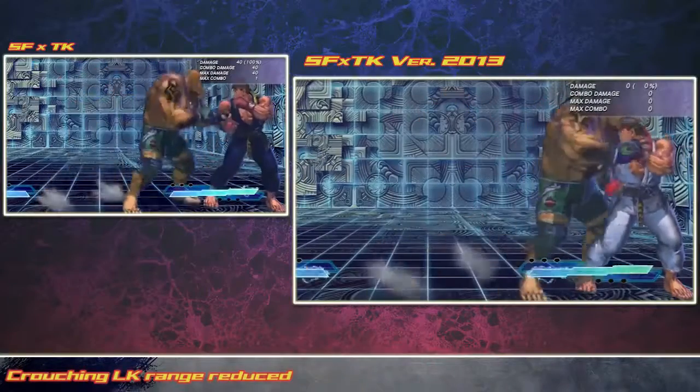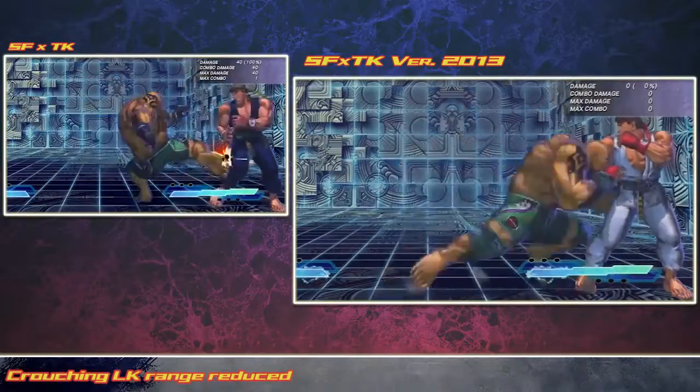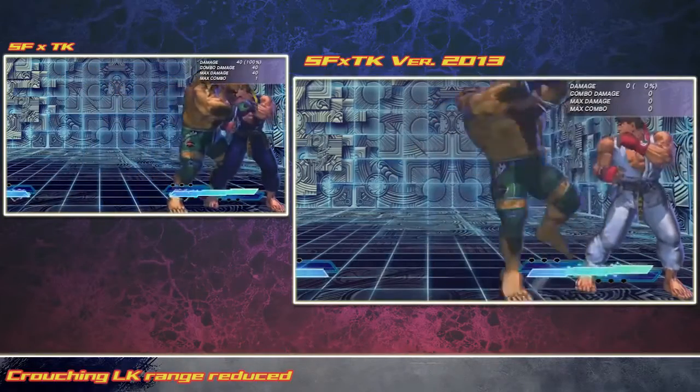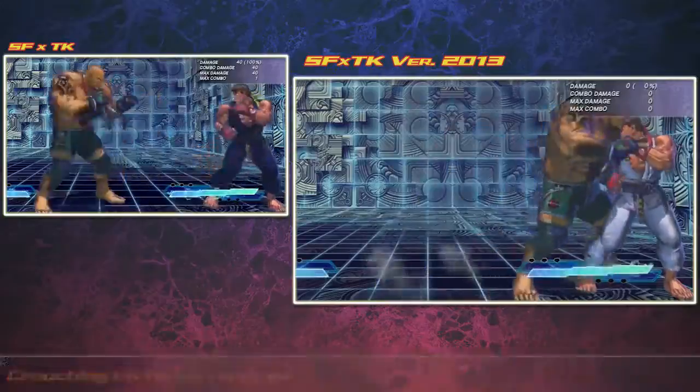Marduk's crouching light kick has had its range reduced. In the previous version, his crouching light kick seemed a bit strong and hit a bit further than is normal for a grappler. With this change, Marduk will have to play a closer game.